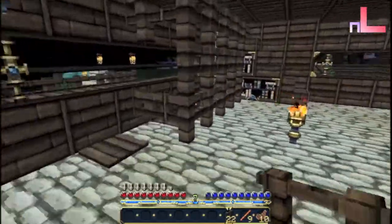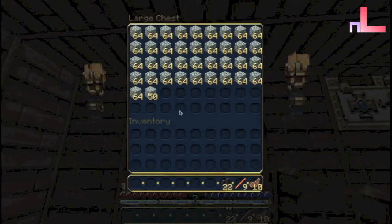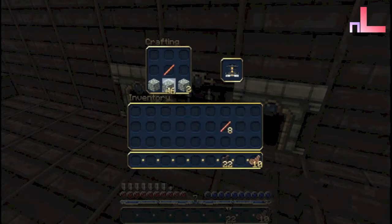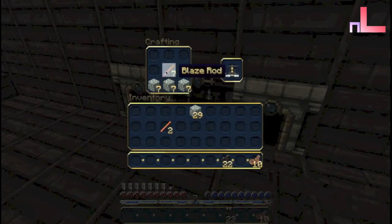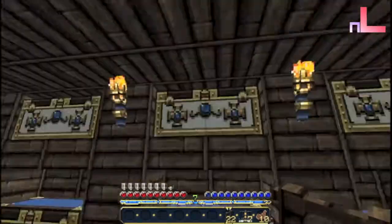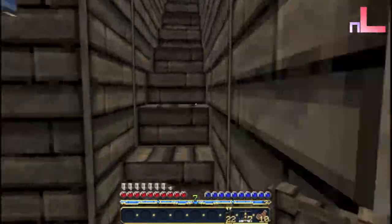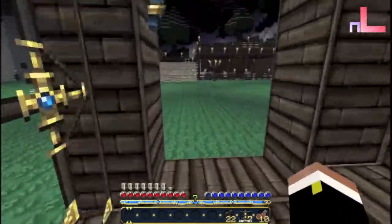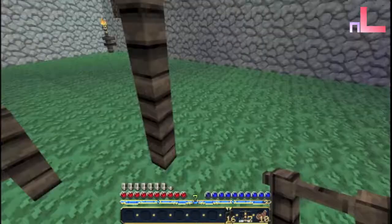The first thing I'm gonna do is get some cobblestone. I put a furnace on each side here just to make it easier. Our next thing to do is I marked a little bit of how far I'm gonna go to expand the fence — er, the farm. So I'm gonna do that really quickly.